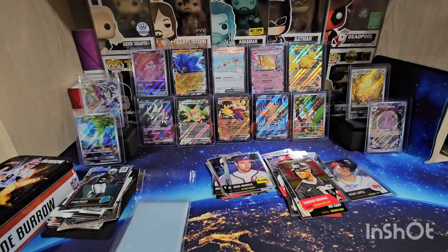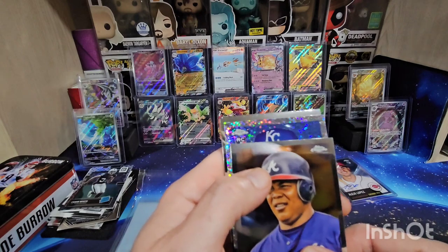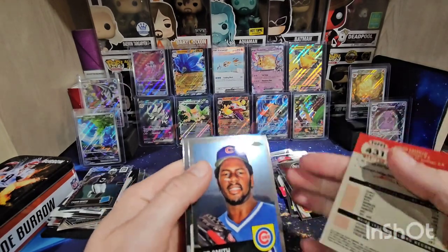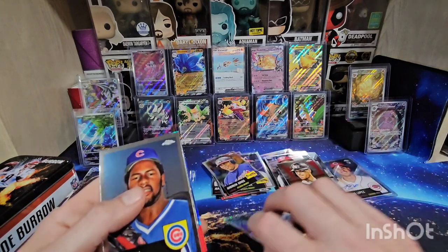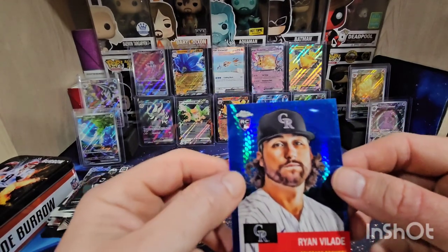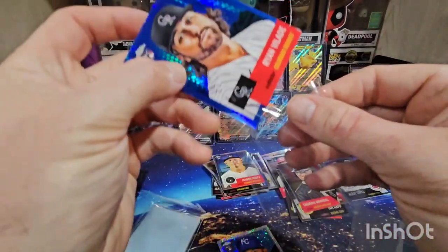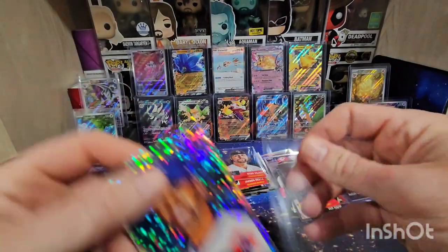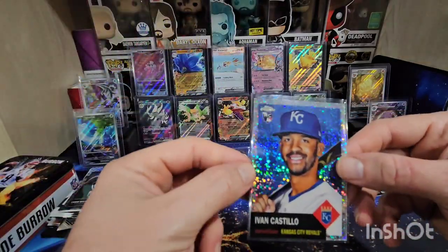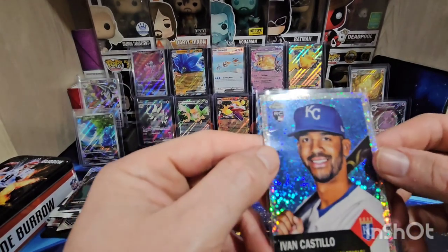Our last pack — going to start it off with Andruw Jones, and looks like we got a sparkle or speckle here. That's a rookie for Kansas City — Yvon Castillo. That is numbered out of 150, so that's nice. Got Lee Smith, Jackson Reetz, and our last card is Ryan Vilade on the blue prism. Overall I think that was a pretty good box — two numbered hits, and that's a just awesome looking parallel. I think that's called a silver speckle maybe.